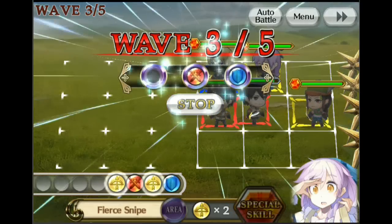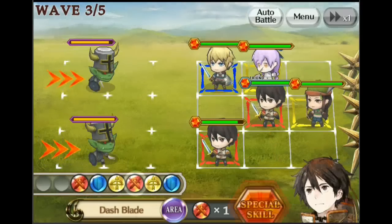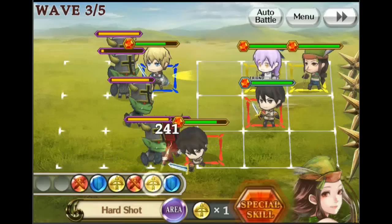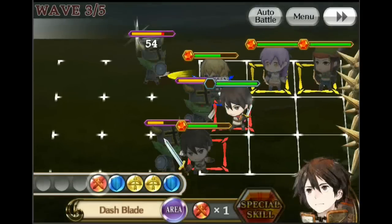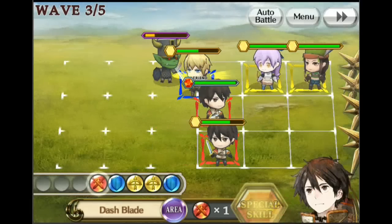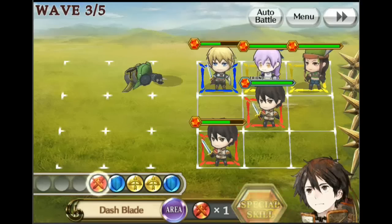You can speed up battles using the button in the top right corner. If things are too easy, you can speed things up and go right through. There's also an auto-battle option — if things are too easy you can just auto-battle through everything.